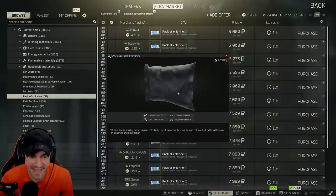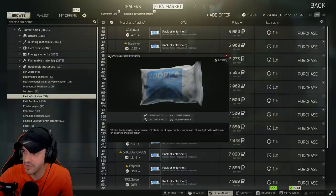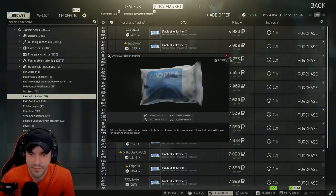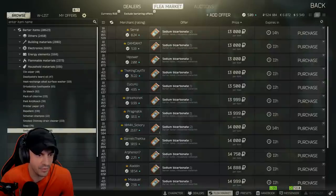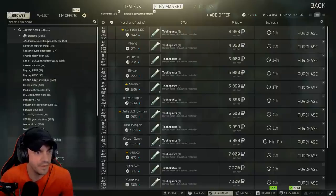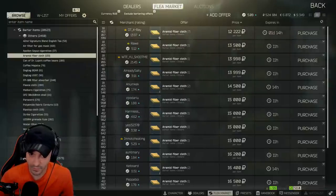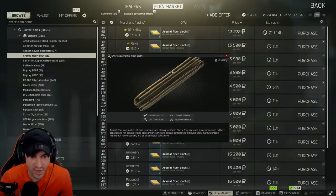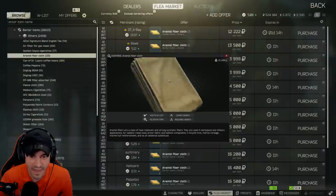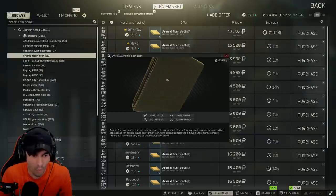Chlorine lime is a highly hazardous technical mixture of hypochlorite and chloride calcium, widely used for bleach and disinfection. We also see new toothpaste, tea, air filters, and fiber cloth. The fiber cloth — fibers are heat-resistant, strong, synthetic fibers used in aerospace and military applications, ballistic-rated body armor, bicycle tires, and marine cordage.